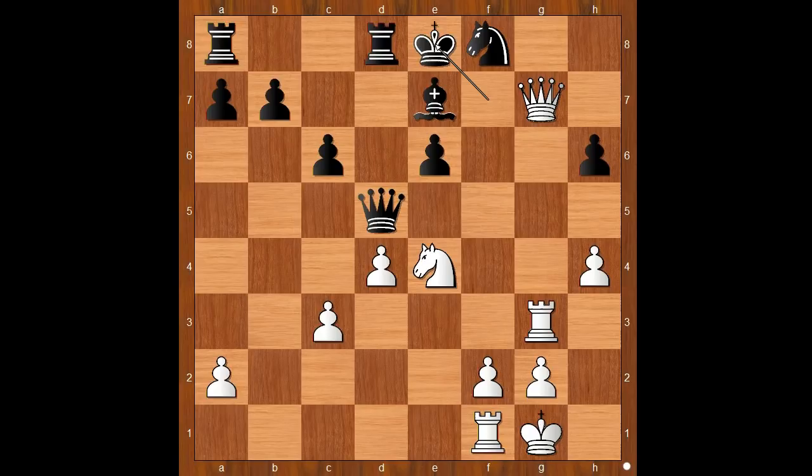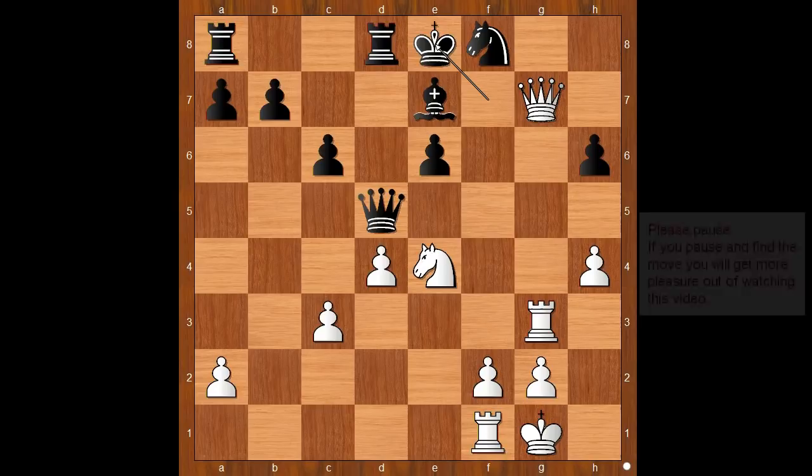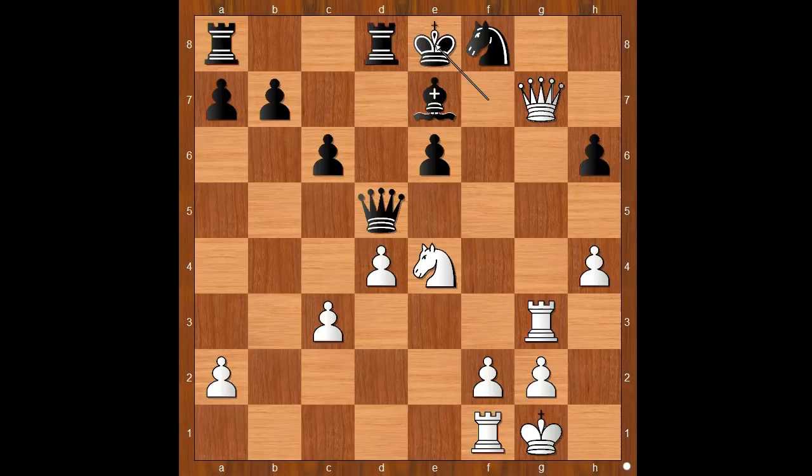White to move. What would you do? Now comes the icing on the cake — please pause and find the best move for white. What did you find? White played a move and black resigned. And the move is this awesome killer move. Kaboom. Check. Black resigned.